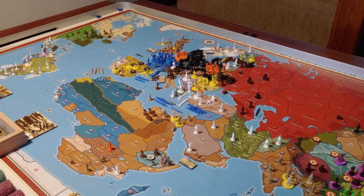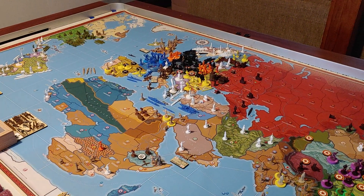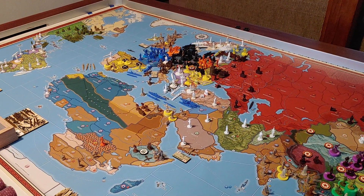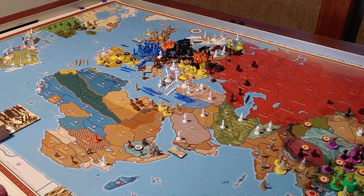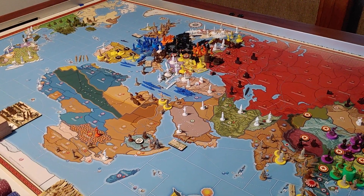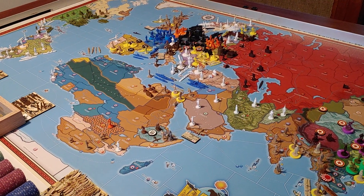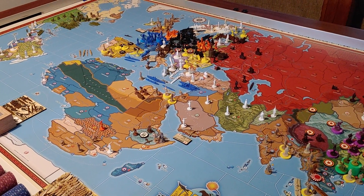We have arrived at July 39, turn 7 in Operation Live and Let Die, officially turn 7.1 for Germany. We are not going to war this turn, so there will be no combat. We will need to do our tech rolls, our purchasing of units, and then some non-combat moves.